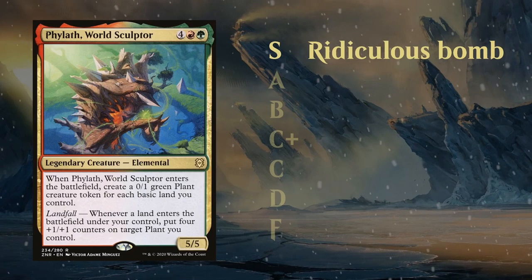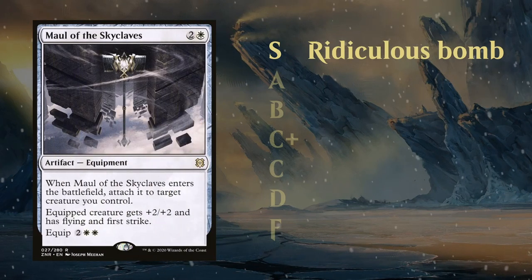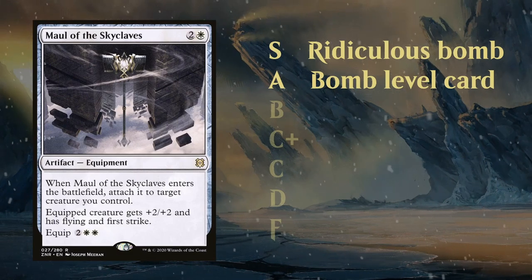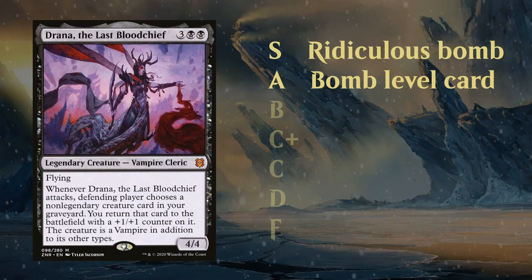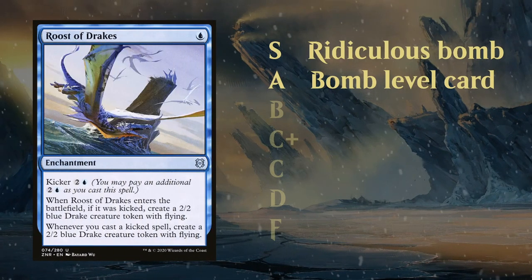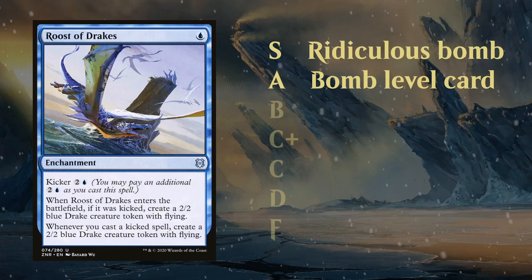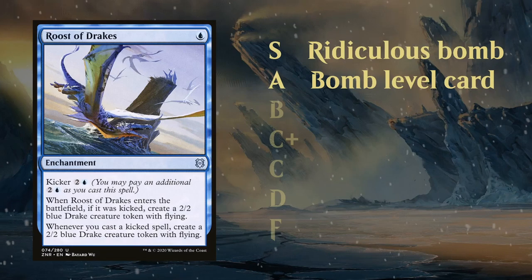Other examples include Filath, World Sculptor, another amazing limited card. Next up we've got the A tier. These are still absolute bombs that can easily win your game, although they don't quite get to the S tier rating since they can potentially be answered a little bit more easily. But if these bombs go unanswered they will definitely win you a game. Usually A level cards are rares and mythics but every now and then there's a sneaky card like this uncommon Roost of Drakes that deserves an A grade as well, just because of how dominating it can be.